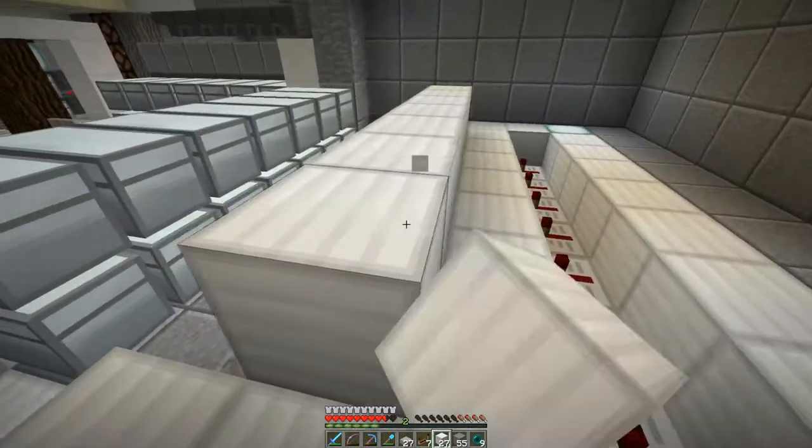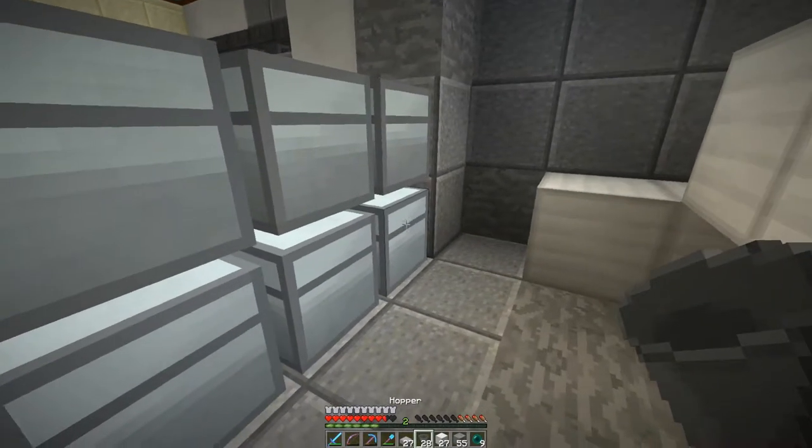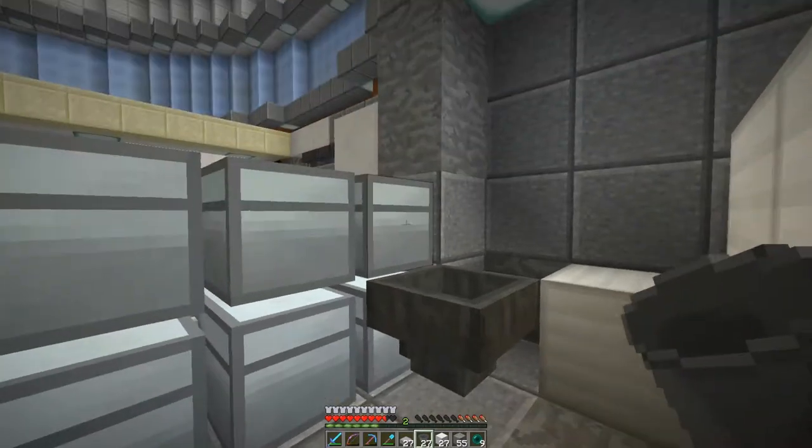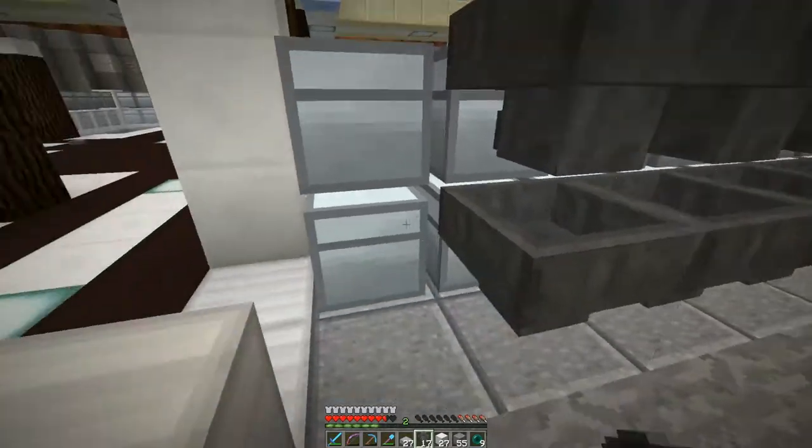That's what the comparators also sit on top of. So let's put those comparators in — hoppers in first. I'm not even sure if I have enough of these. So let's aim all of these fellas into our chests so that it goes in.